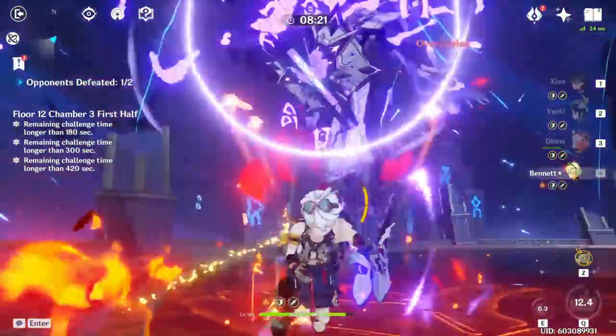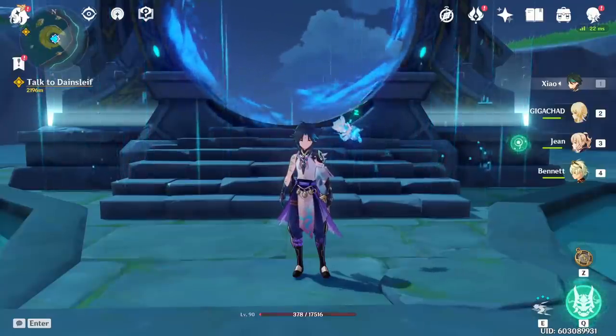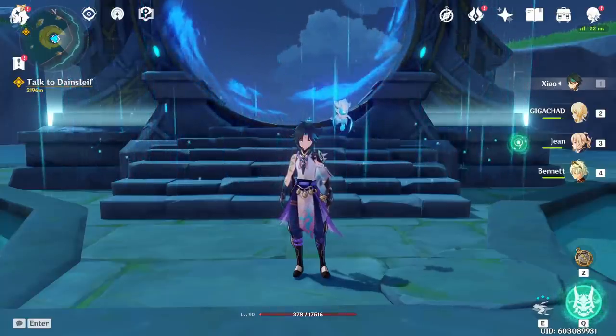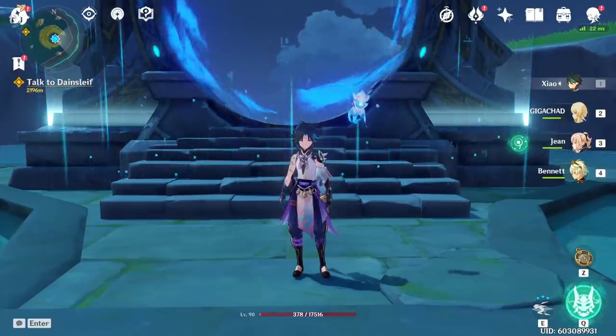Keep in mind we're not going to be using many five-star characters. I will go over when five-stars are good, but in general we're going to be using four-star characters and strategies for every Abyss floor. The new floors are 11 and 12, and we're mainly going to be talking about the hardest ones — 11-3 and 12-3 — but also 12-2 and some general tips.